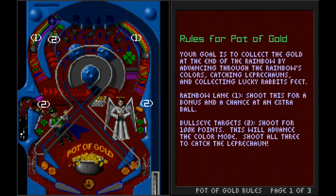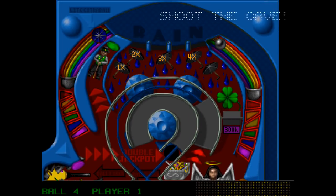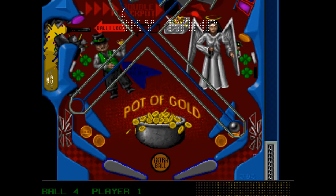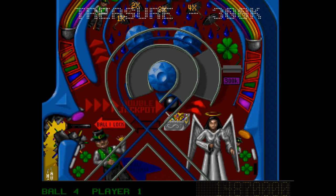A new rules option on the table menus attempts to explain what you're supposed to be doing on each one. The instructions on screen at the moment are for Pot of Gold, a table based on what people outside Ireland think Irish folklore is like, and which has a mind-boggling system of hitting objectives to advance through modes named after colours of the rainbow, which change the behaviour of the table.